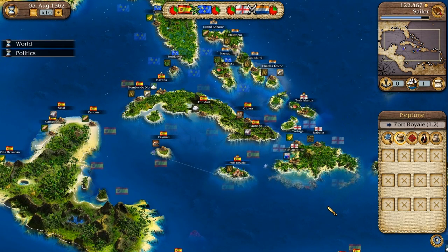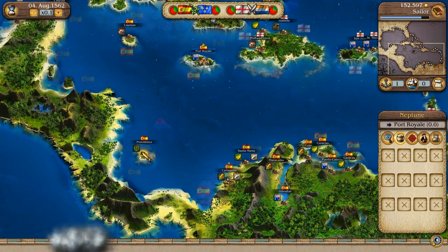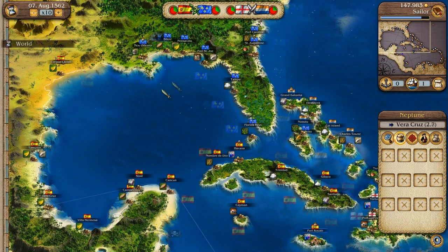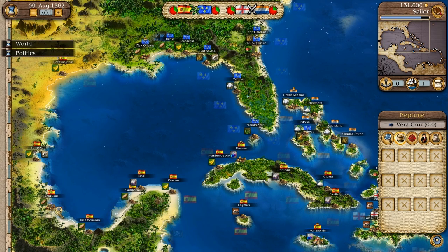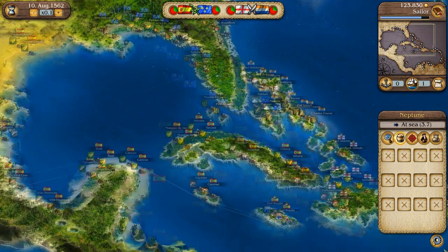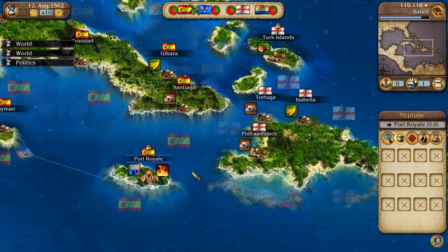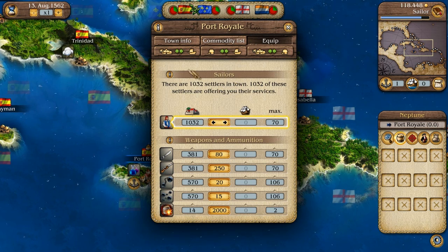We're going to end this episode once we get those 200 people we need in Port Royale. There are 200 immigrants — let's equip and take them back. We need about 43 more people, so let's head over to Providence — only four there, not good. Let's try Veracruz and the towns we're trading with continuously. Hit the max — we hit the jackpot over there! Speed up to 10 and head back. I've completed this mission finally — now you can shut up.